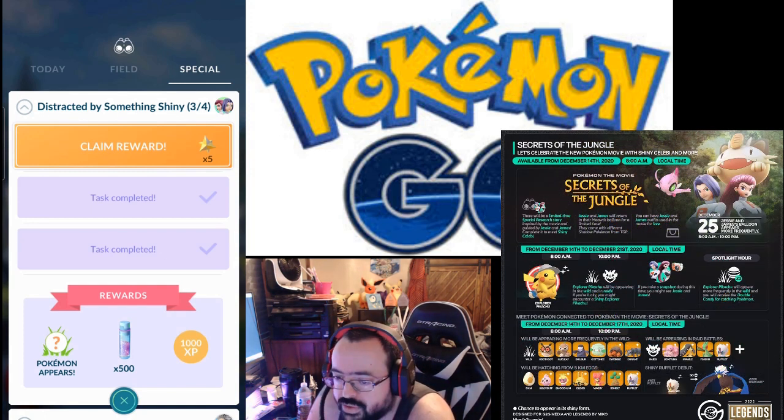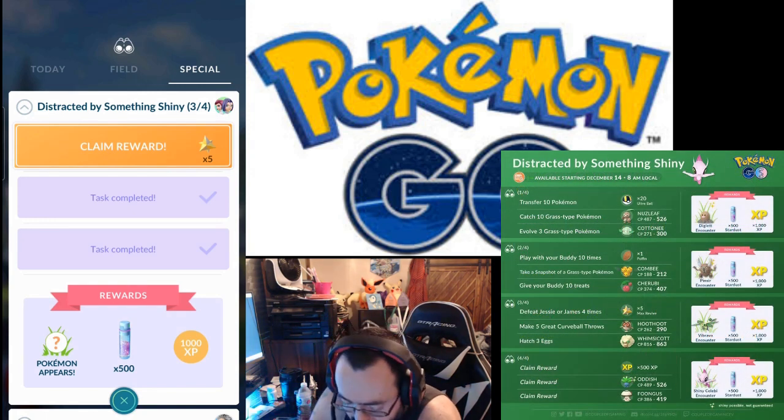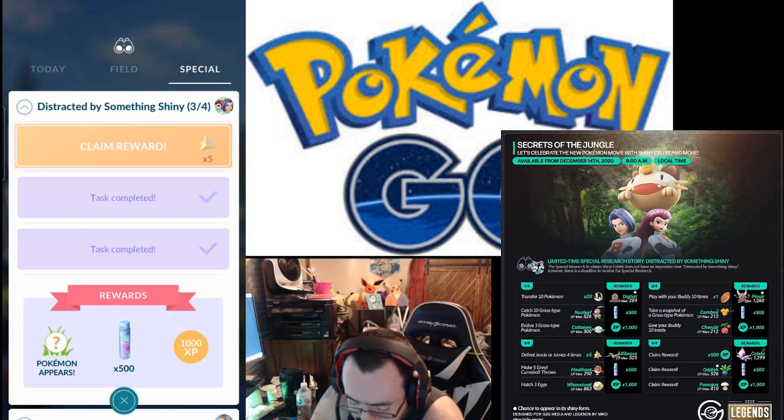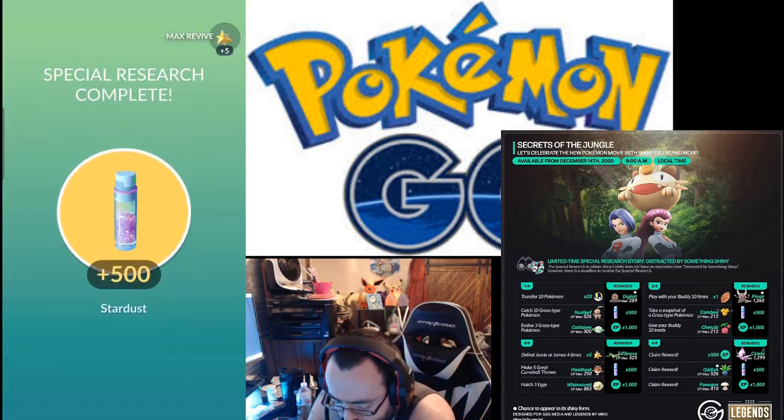Step three tasks: defeat Jesse or James four times — each Meowth balloon gives you two of those — make five great curveball throws for a Hoothoot, and hatch three eggs for a Whimsicott. All that's about to give me 500 Stardust, 1000 XP, and a Vibrava encounter. Let's go ahead and claim the final rewards.